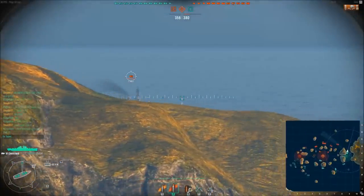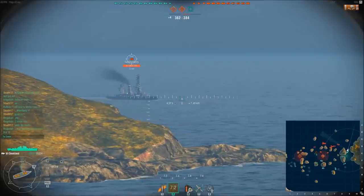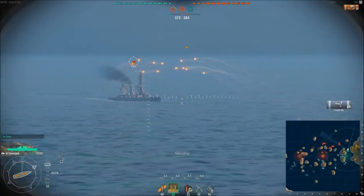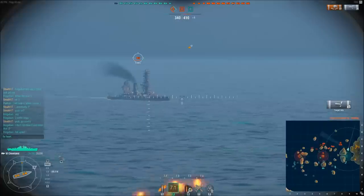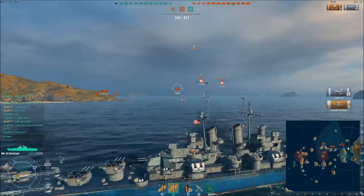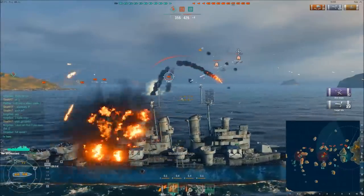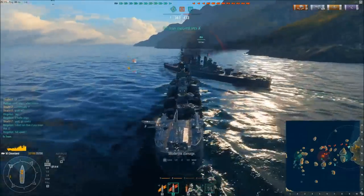The battleship is pointing at us bow-on, which means it only has two gun turrets to fire instead of the usual four or six. I fired off my first salvo and got a couple of good hits — only a thousand damage though. My guns have already reloaded so I can fire again. I'm going to keep peppering the bow of this ship because that's the weakest section. Then the AA starts to pop up as torpedo bombers come in.